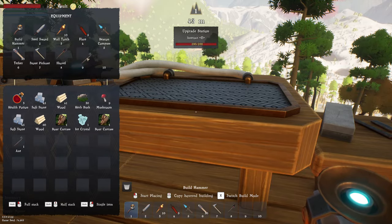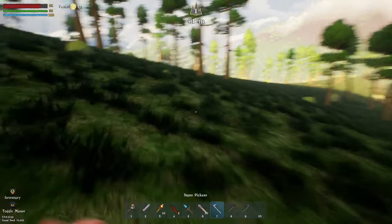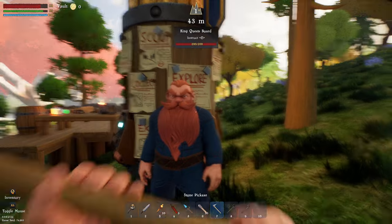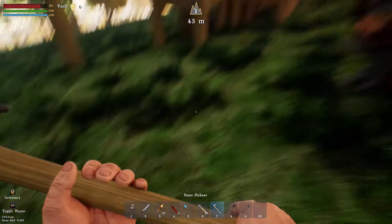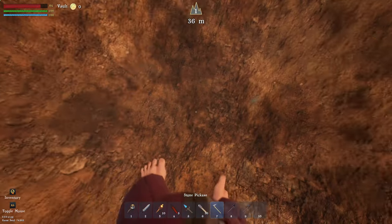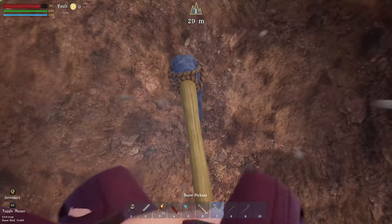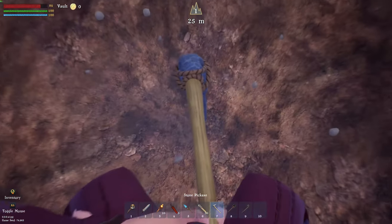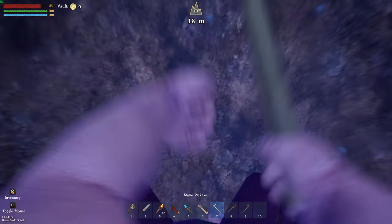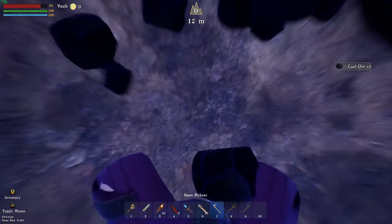Let's go get some iron. I did see some up against the tree over here. Let's dig down — how far can we go? I want to see how far down we can dig. We don't seem to lose any durability on the items. All right, we found something — we've got some coal!